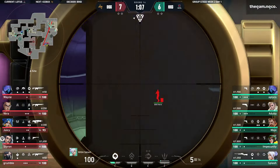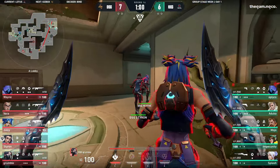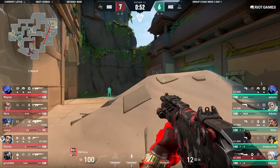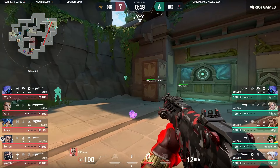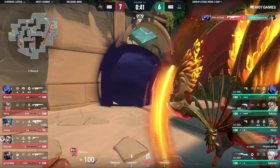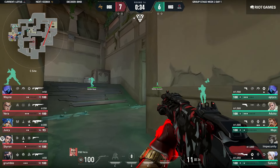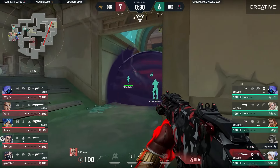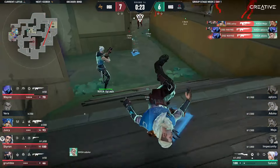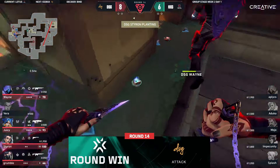DSG are not trying to push the issue here — they recognize the potential for A-site to be stacked. Back again on that C-mount position, giving space for his team to rotate through. The prowler's going to be sent out towards B-main by Siren — the opportunity, he peeks out, and it's going to be a nasty surprise from Wayne on the other side. The paranoia was good, but if they had better weapons there might have been a deadly chance for Nexka to try and take space back on mount. But the entirety of the team swung back around. Aruka found his way in — DSG are holding it. All good — Vera just had a little bit of a mistime with the reload out in the open.